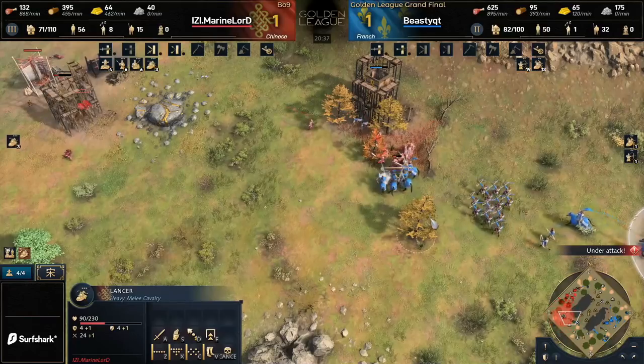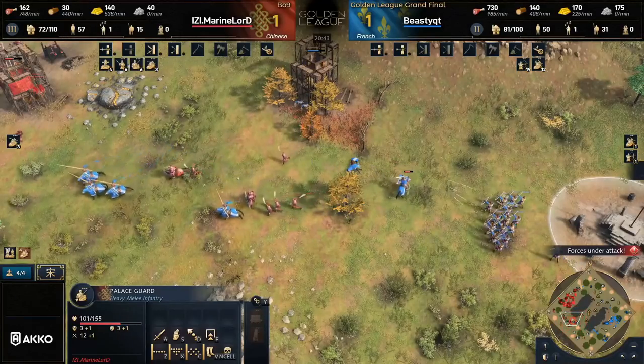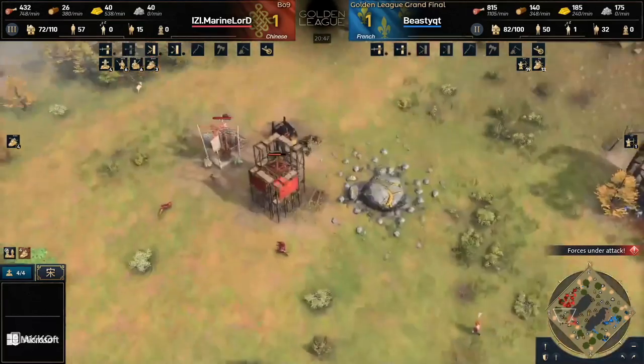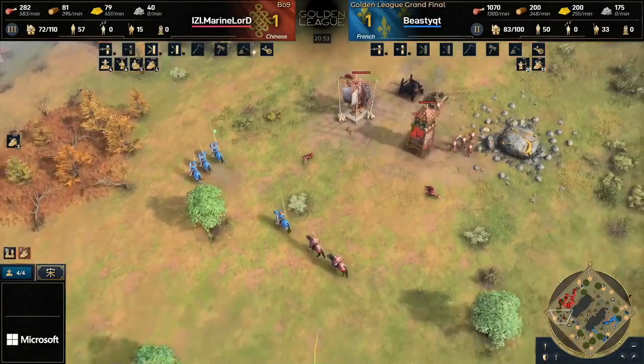Interestingly, Marine Lord doesn't like to wall up, and a couple of walls here and there definitely would have helped him out a huge amount. But now villagers are going to turn their attention towards that battering ram — not a lot of health left on that. He's going to repel these knights towards the north side, but at the same time we see more outposts continuing to come up for Beastie on the south side of the map. We don't actually see any economic upgrades behind this at all — no double broadaxe, no specialized pick, not even a horticulture. Lack of eco upgrades definitely hurts here.